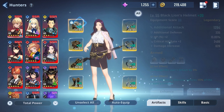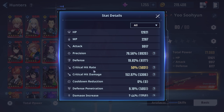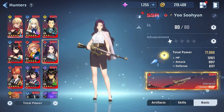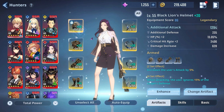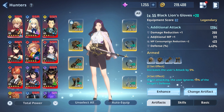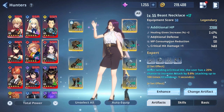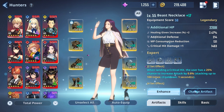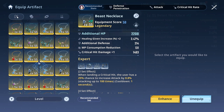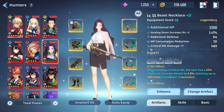Let's take a look at the artifacts. I put on the arm set and the expert set. I have max crit rate and crit damage at 152, and I'm trying to get as many attack buffs as possible. I think I'm going to end up changing to the behemoth executioner set because we want that attack increase — she's going to do a lot more damage overall.